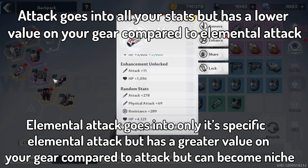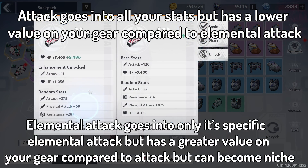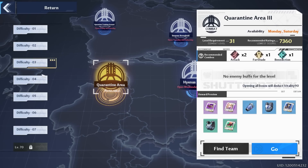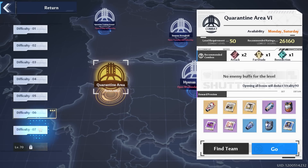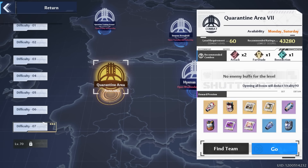Prioritize attack over elemental attack rolls because attack is general and elemental attack rolls can make your gear niche. And if you're a low-level player trying to farm for gear, please do not do joint operations until you actually have a chance at getting gold gear dropping. But if you still want purple gear, then you do you — it's your account.